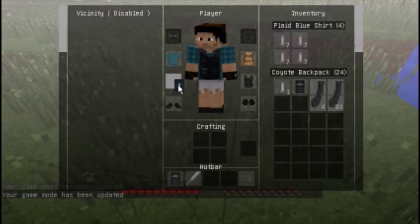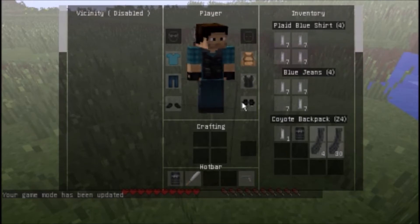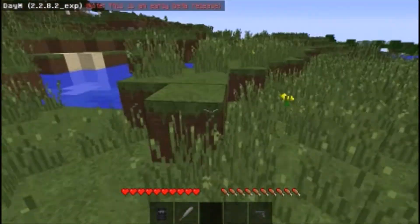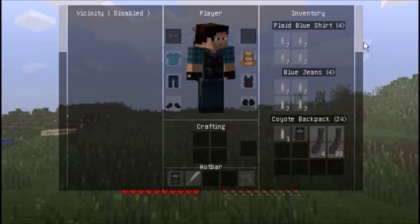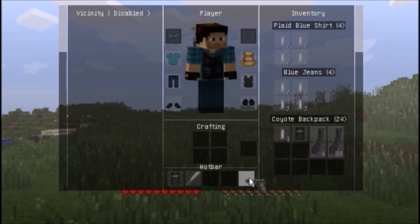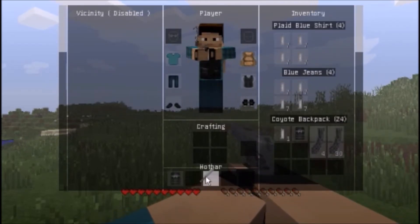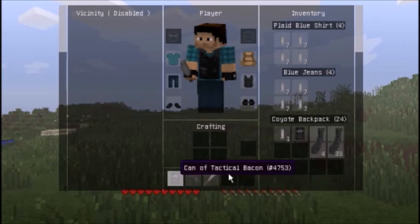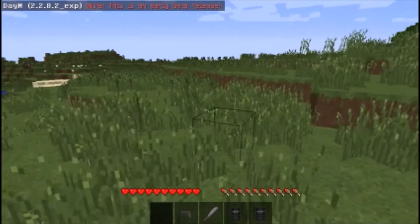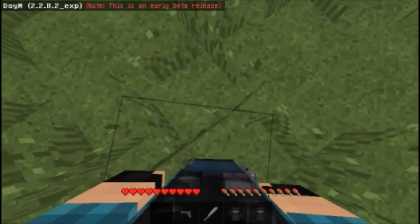There's no such thing as shift right-click here. Wait, where's my AK-47? I just had it. Anyway, when you put on your clothes, that's when you get your inventory. Let me just reorganize myself. If you look down, you can actually see your character.